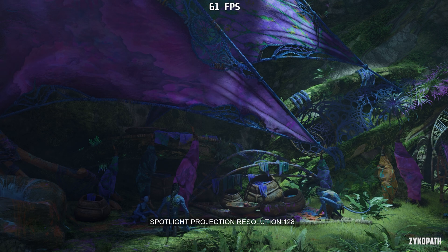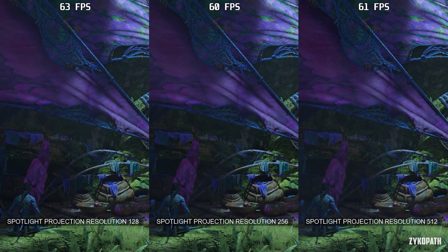I couldn't find a scene where the spotlight projection resolution setting was obvious to test, or even tell the difference between the options, as they all look almost the same to me. Performance is identical as well — maybe you can tell us more.